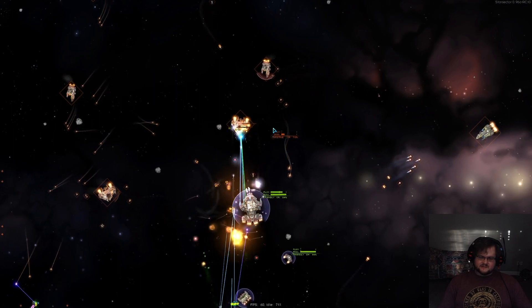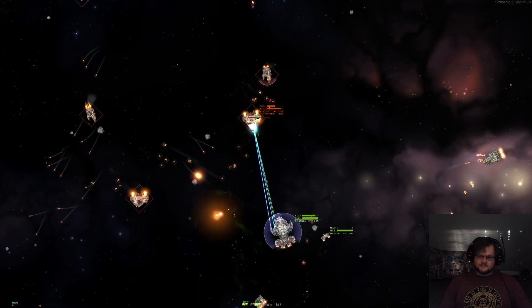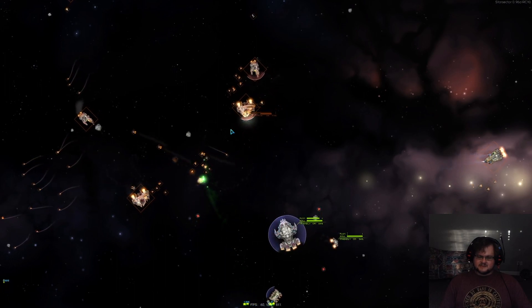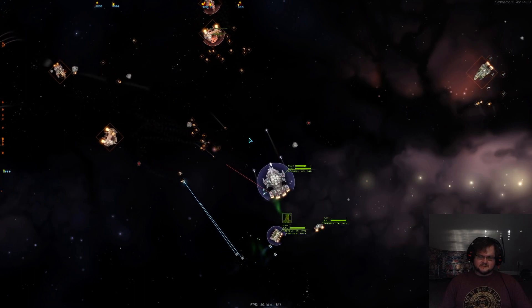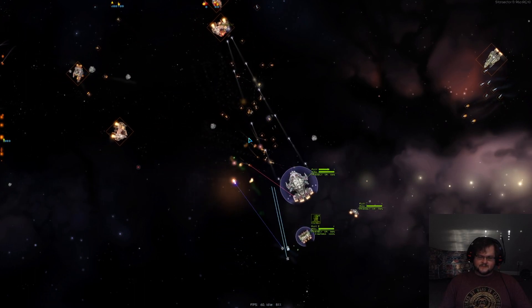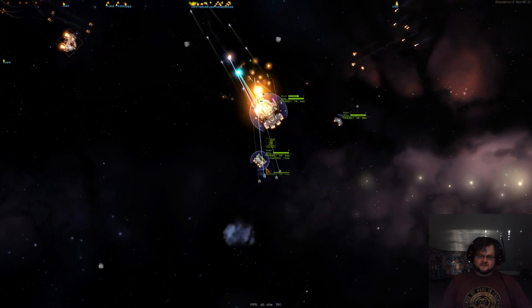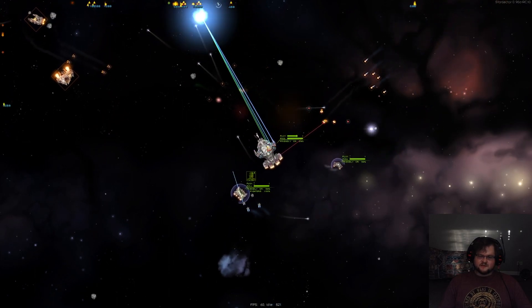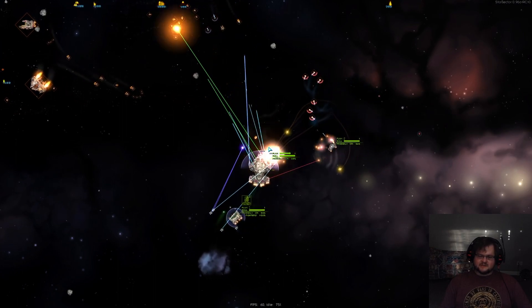It doesn't have the same survivability as the Paragon, so it might take damage — it might even die. But it looks like it survived the Alpha Strike. Because the Zyphos are fighters, they can actually just fire over ships, so they're actually slightly better point defense than you might otherwise think.